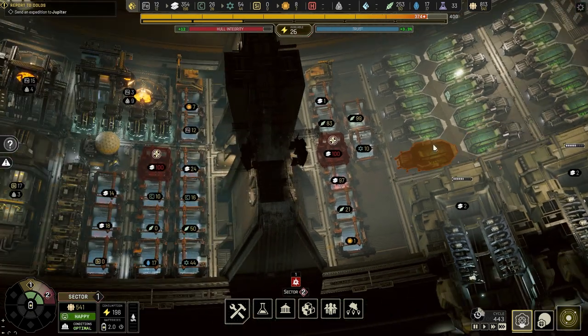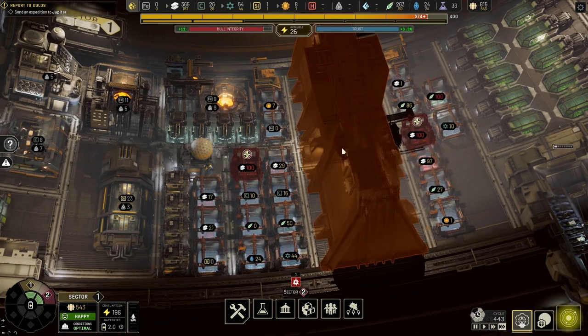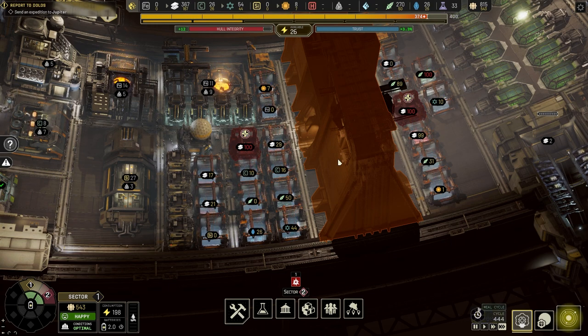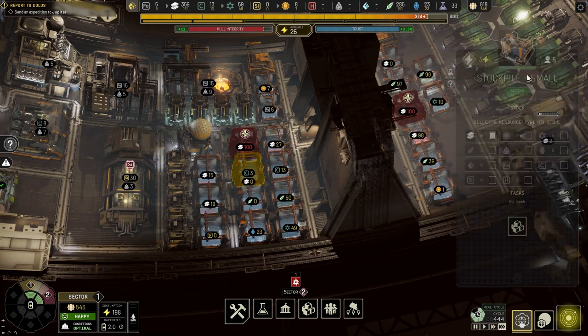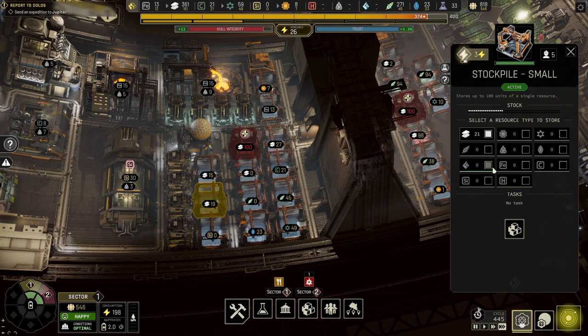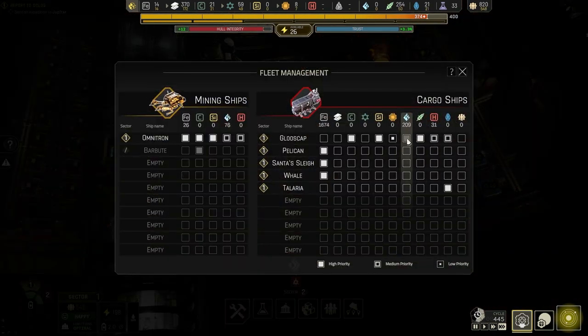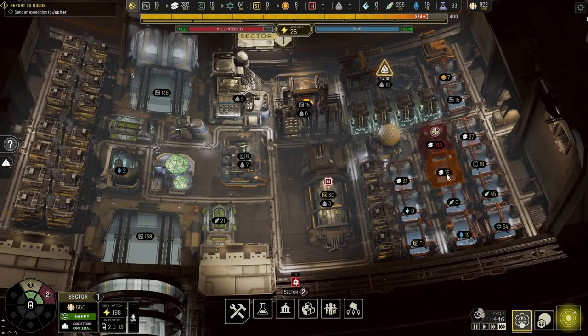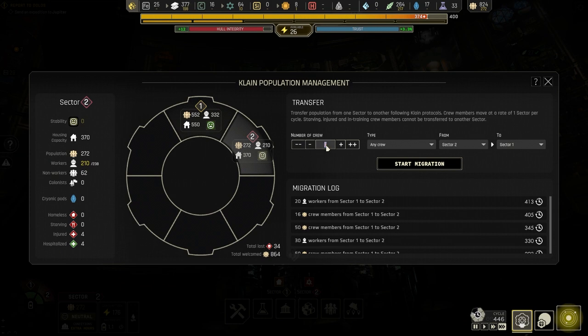I might need some hydrogen, though I haven't gotten to the point where I know what to do with it honestly. Maybe I'll keep about a hundred ice. We'll transport the ice. We've probably transported most of the cryopods. In terms of population I think we're set.